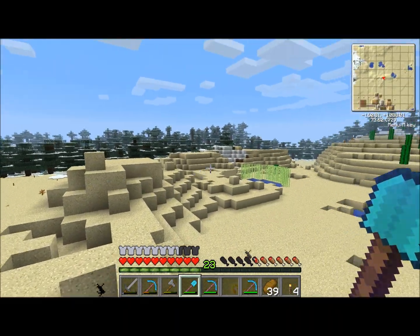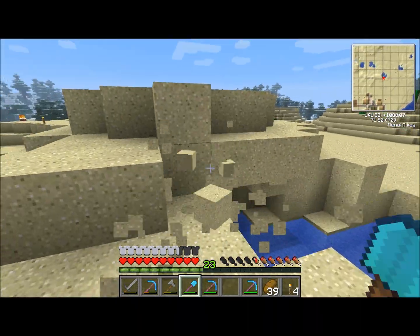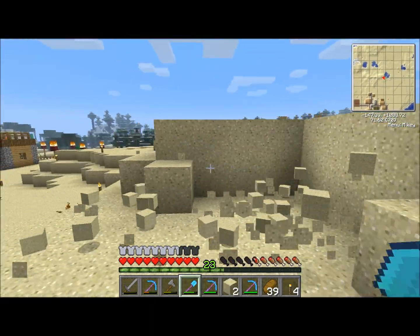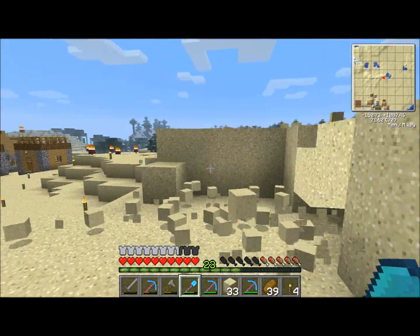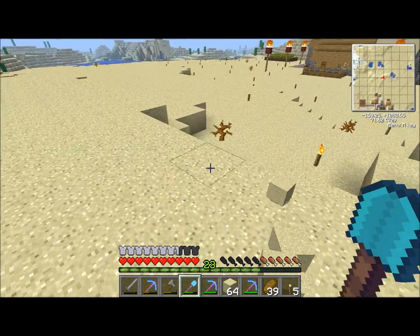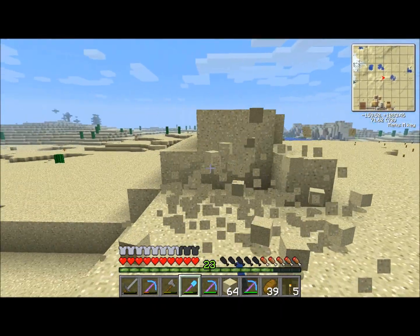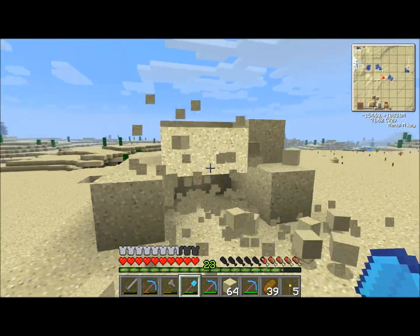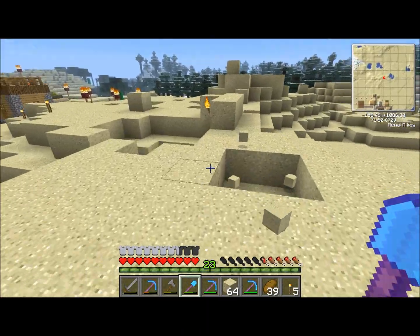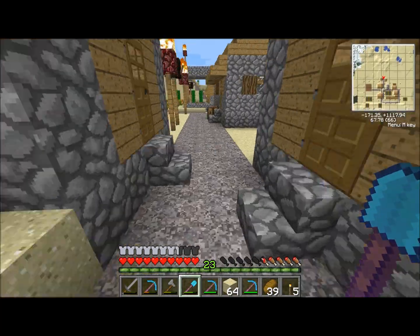I'm going to clear out this hill, might flatten this whole area here, and I might just build some more village houses since I did destroy some. At any time if you see me pause the video, it means I'm getting ready to cough — I could test muting the mic since I'm using the Turtle Beach X11. Anyway, besides digging up sand, I need to show what I've done inside the mining area, so let's jump over here.